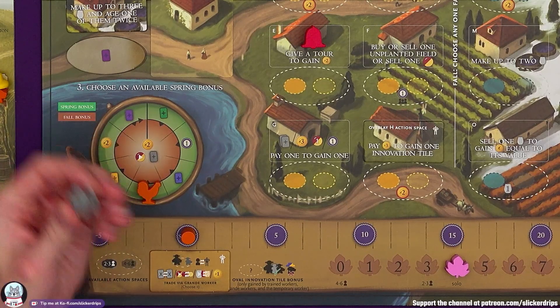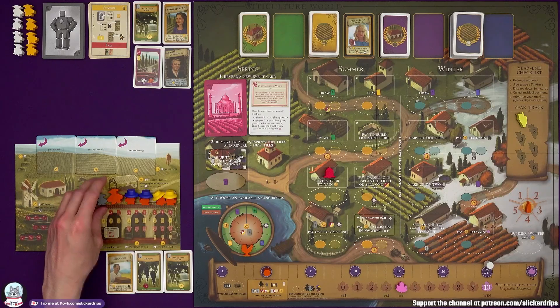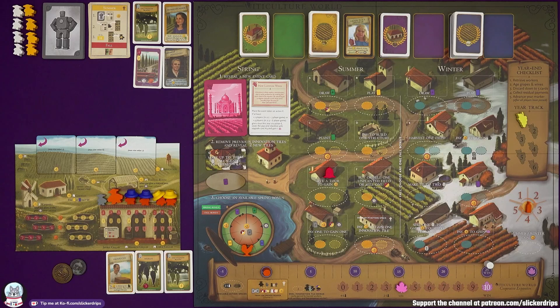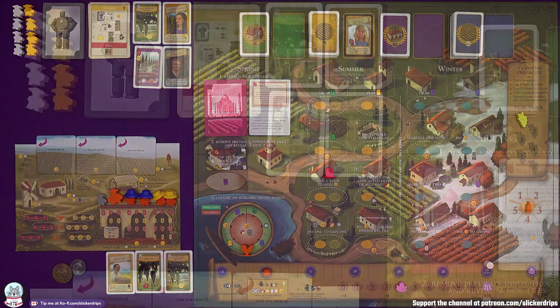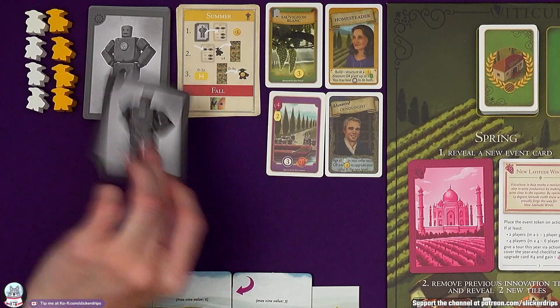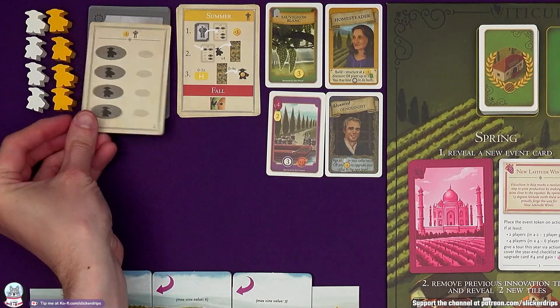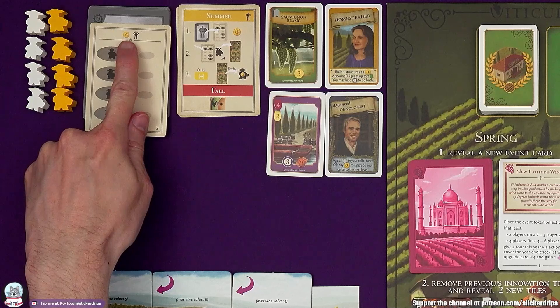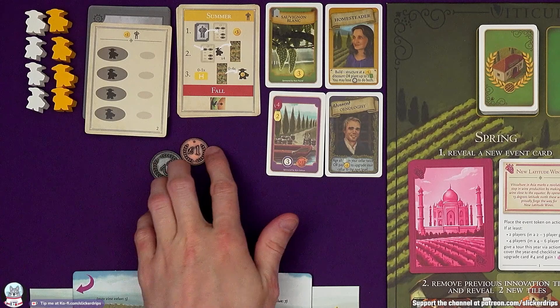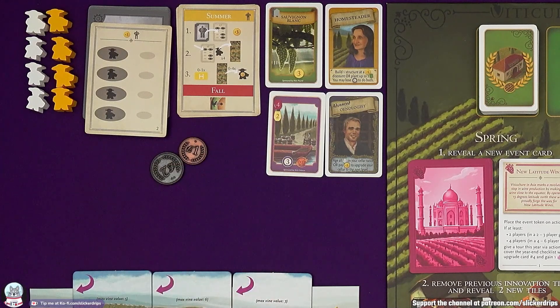Normally in player order we would place workers on action spaces until everyone passes. But there is a new step because of Burrutino. In summer we need to draw one of his cards — it's just a shuffled-up deck. At the start of the season they gain three lira. The metal coins are an upgrade that came with my copy of Tuscany.